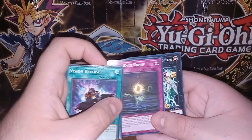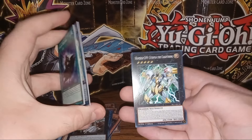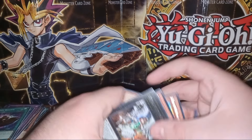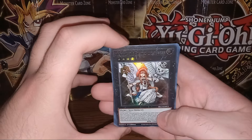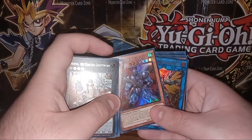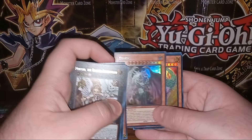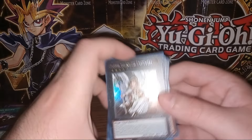We have High Rate Draw. And on the end, we have Number S39 Utopia the Lightning. Alrighty. Anyway, thank you guys for watching. I really enjoy making these videos, and it really helps. So if people leave a like and a comment, thank you for watching. And I'm going to go ahead and thumb back through what we got — just a summed-up version of all the good cards we managed to pull. And of course, thank you for watching. Hopefully you enjoyed the video.